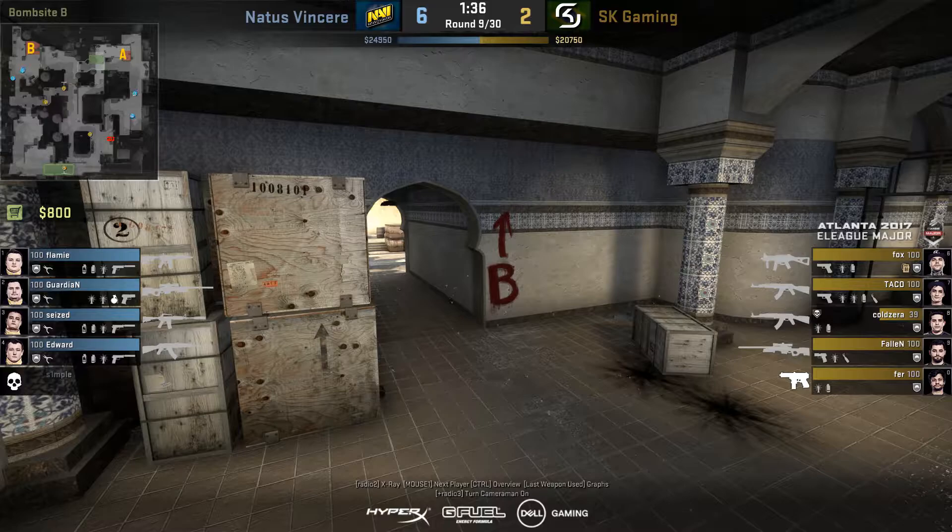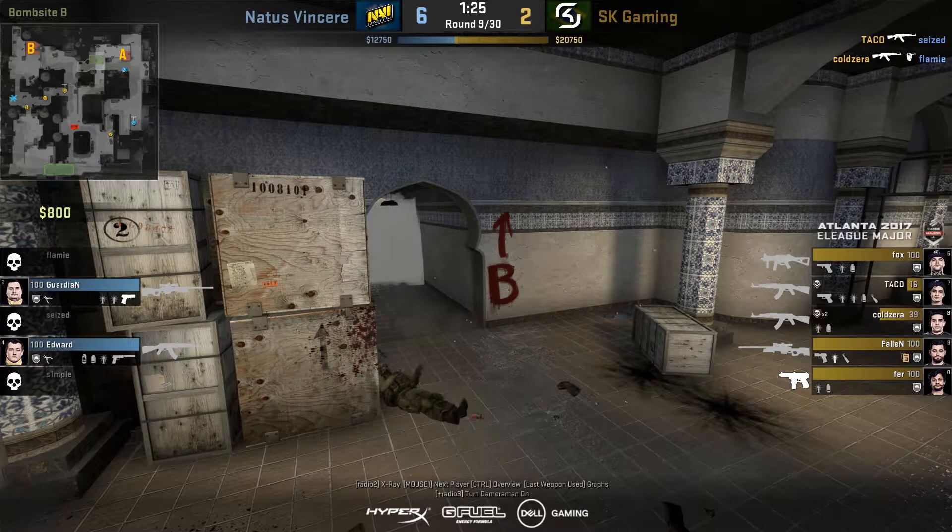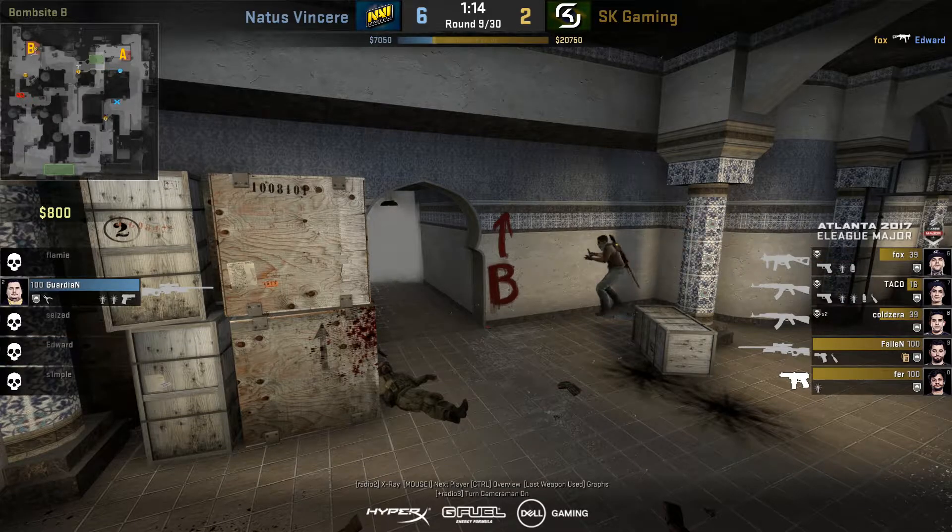This is another clip of an aggressive B push from NaVi. This was the right move to make, however in this case it didn't work out — they smoked off to make it seem like they weren't pushing. But the SK guys were waiting outside B because they knew NaVi needed to make some sort of aggressive play to even the odds. It was the right move to try and give themselves an advantage rather than just sitting on the sites, but in this case it just didn't work out.